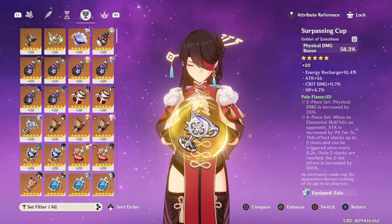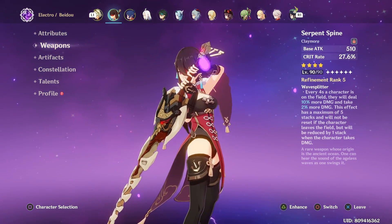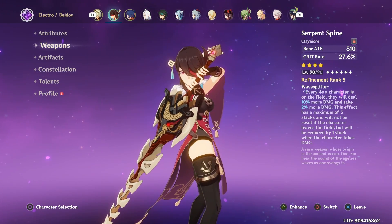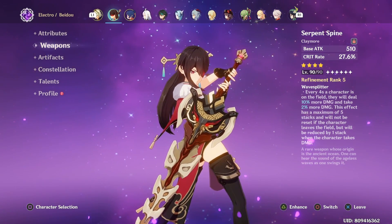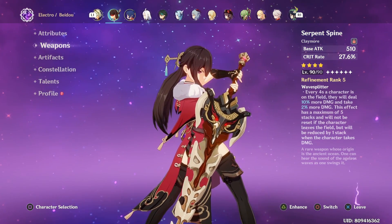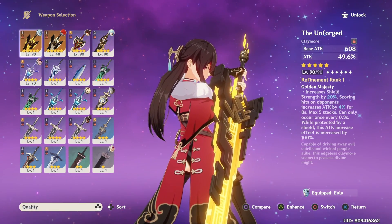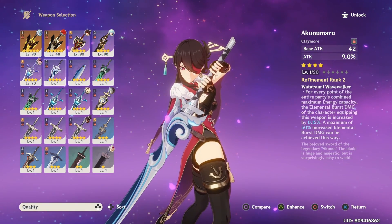For weapons, the Serpent Spine is top-tier — a battle pass option that rivals five-star weapons by providing crit rate with a strong passive. Beidou can fully utilize this as an off-field dealer without fearing getting hit. The five-star Wolf's Gravestone is also a solid general option, providing a team-wide 40% ATK increase. The Unforged falls only slightly behind Wolf's Gravestone, so if you have it on your account, Beidou would love to use it.